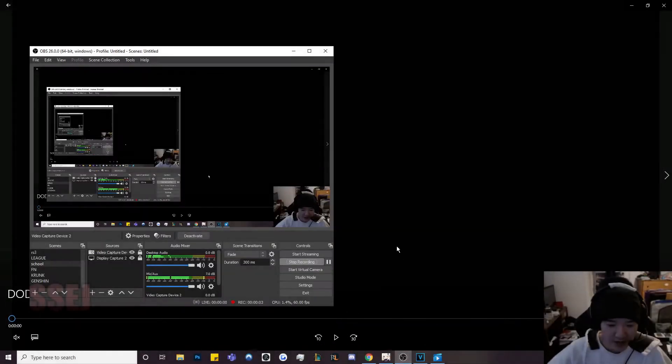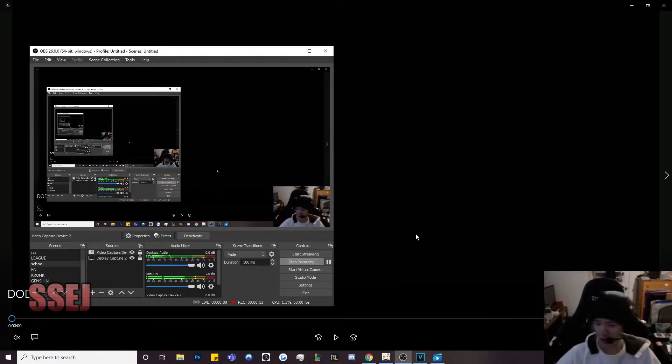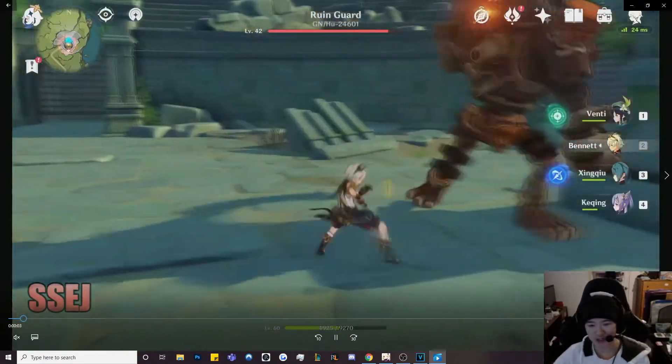Alright, I'm gonna go over a guide. Here we go. I'm gonna cover it and talk over it here and there, but it's gonna be covering the overall dodge mechanic, and some auto attack and cancelling animations. So here we go.